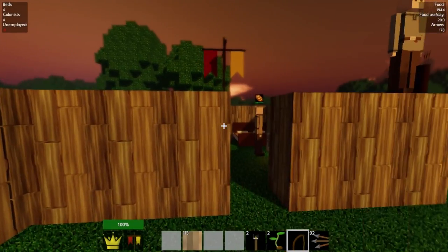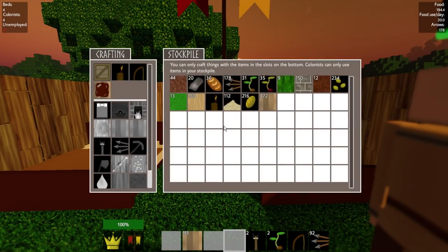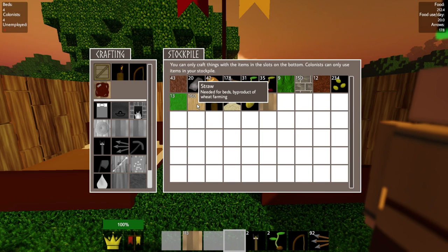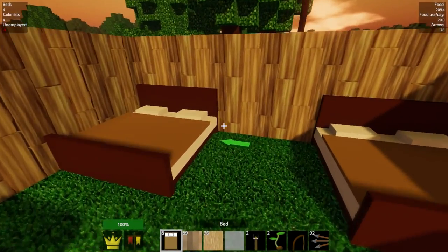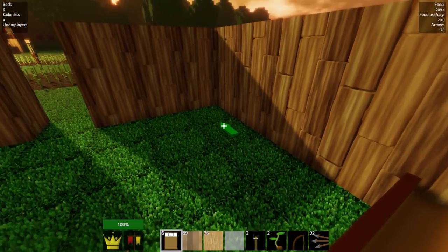I'm going to hire another guy now — I need more beds for that. I've got a guy making bread now, which is good. I want a guy making wheat — what I need is a farmer. I'm actually going to make a bunch of beds and then place them when I need them. I just need this guy to keep delivering me stone so I can get set up.